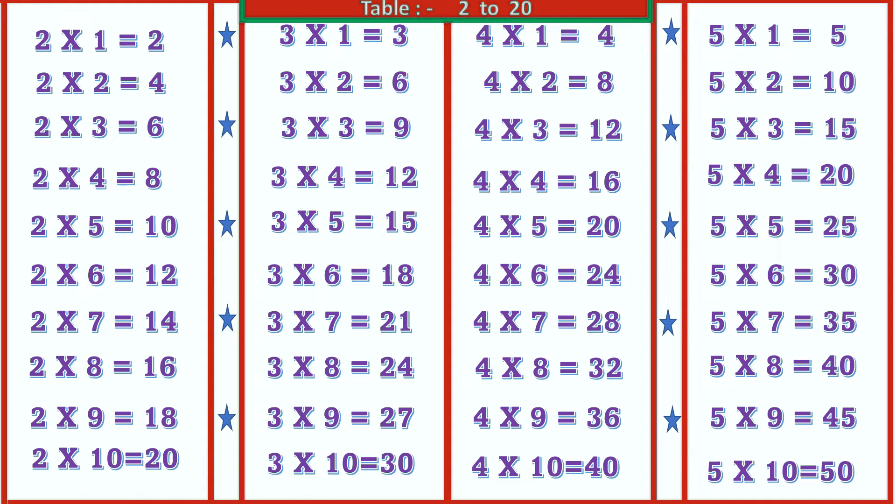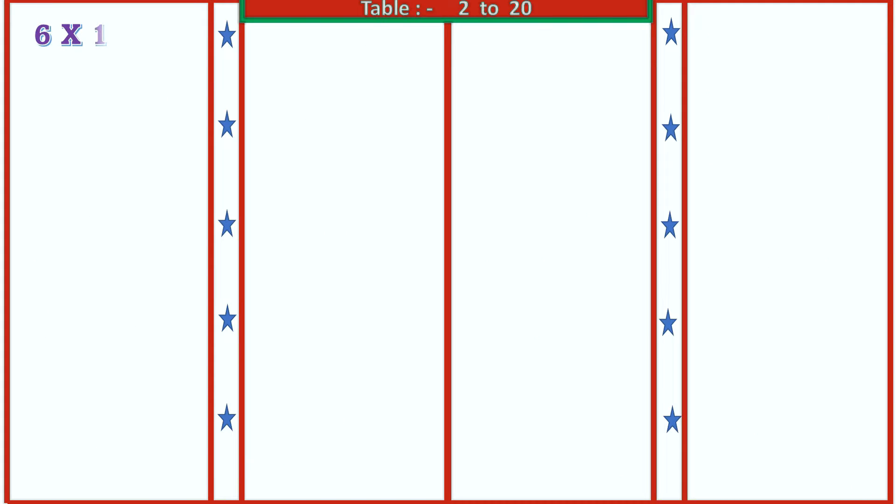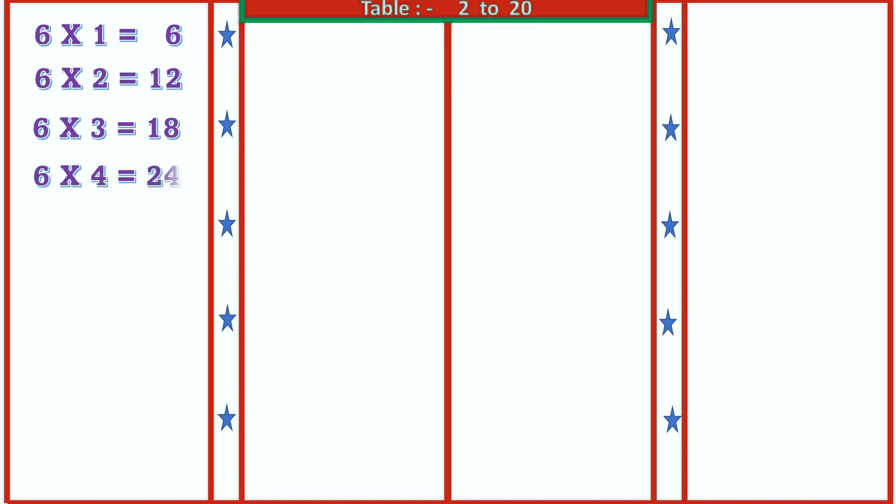6 1's are 6, 6 2's are 12, 6 3's are 18, 6 4's are 24, 6 5's are 30, 6 6's are 36.